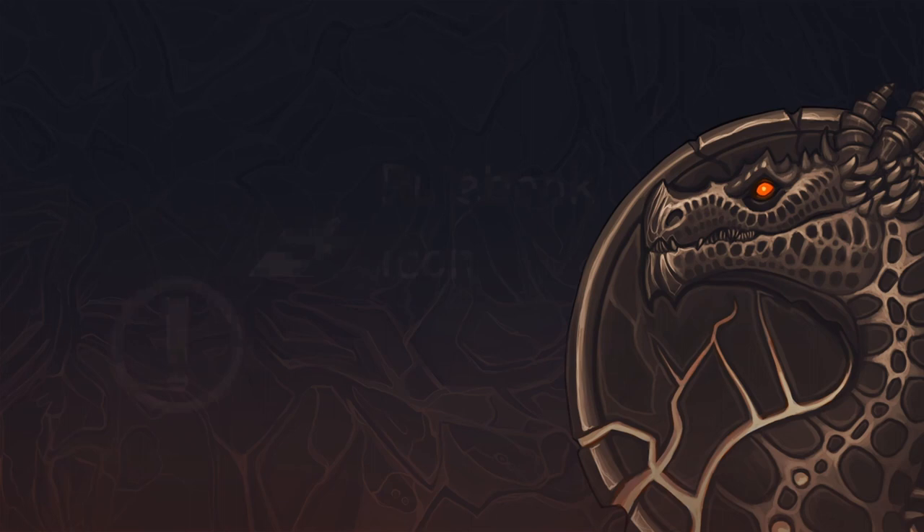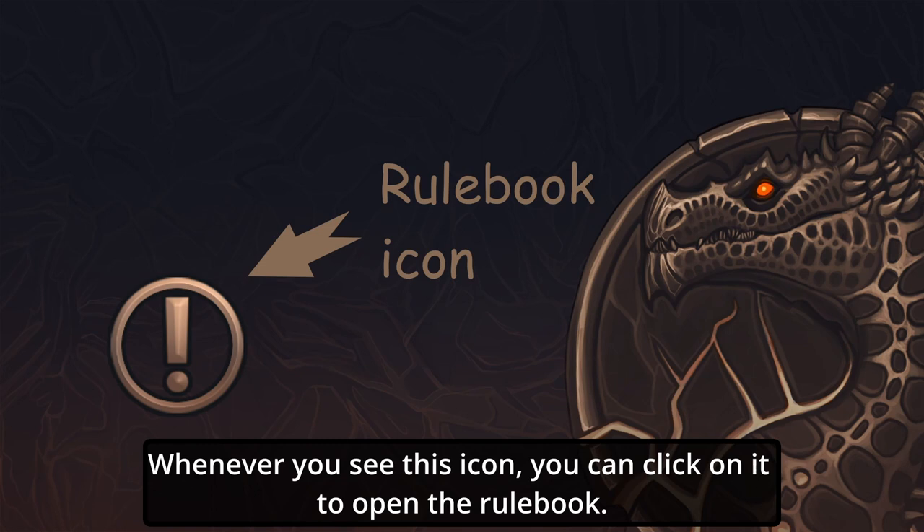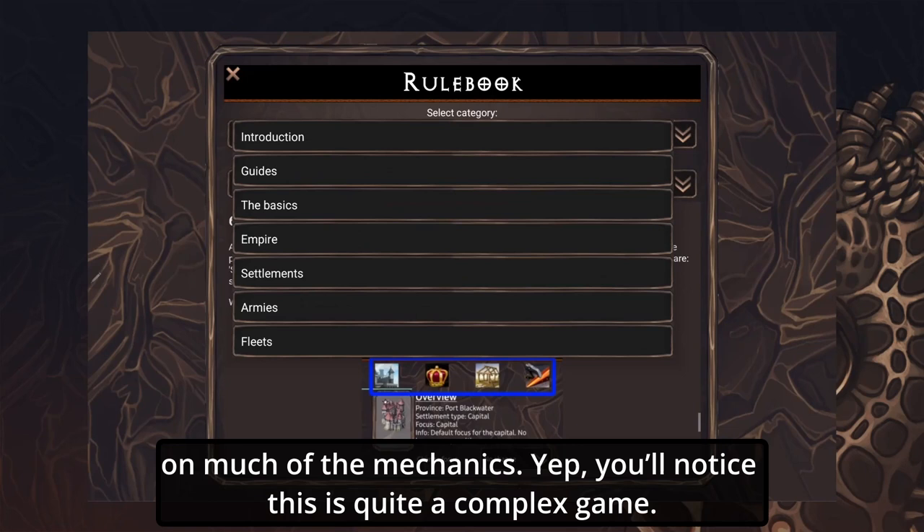Before we get started, I would like to mention the rulebook. If there are details or stuff about Fate of an Empire that you wonder about, always take a look in the rulebook. Whenever you see this icon, you can click on it to open the rulebook. In the rulebook you can find guides to help you get into the game as well as detailed information on much of the mechanics.